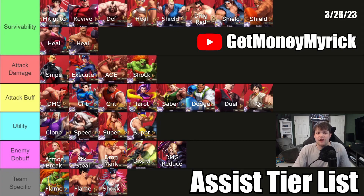I want to start by talking about the list I made and what I did. I went through and grouped characters by what they're bringing to the table. I've got survivability, attack damage, attack buff, utility, enemy debuff, and team specific. And I have a little sub-note for every character to try and really clue you in on what they're doing.